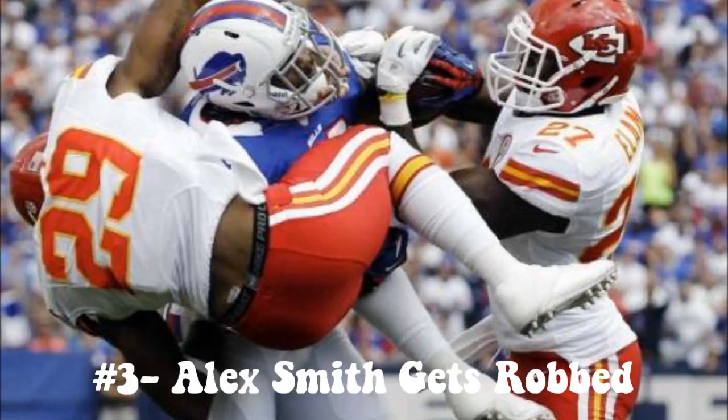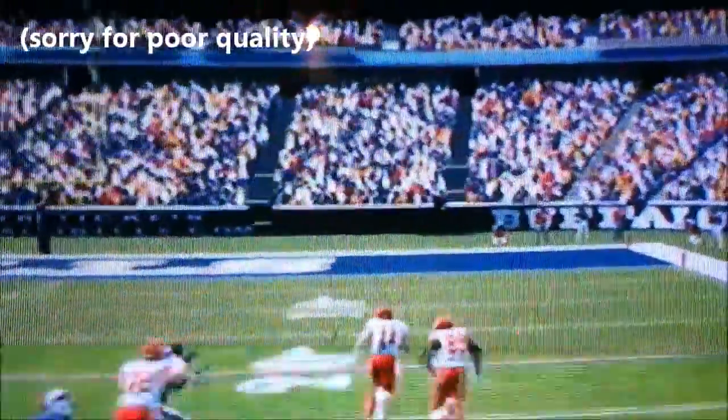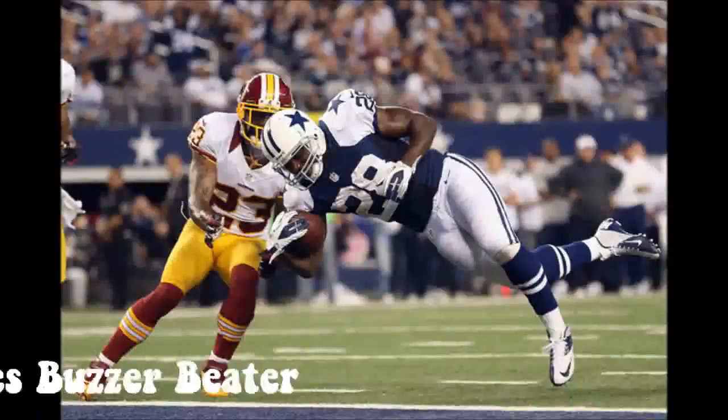But at number 3, we have the Chiefs vs. the Bills. As you will see right here, Alex Smith is running down the sidelines for a 50-yard run on a QB option. He has nobody on him. He's going to easily run into the end zone — oh wait, it's stripped on the 1-yard line, and he picks it up. Let's watch an instant replay on that one, folks. As you see, Alex Smith looks like he has an easy touchdown, but at the last second it's stripped and picked up and brought downfield for 30 more yards.